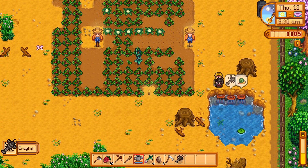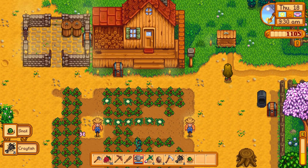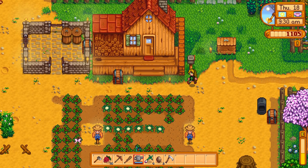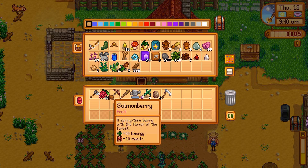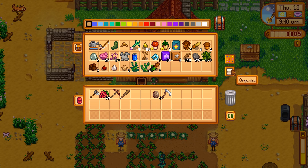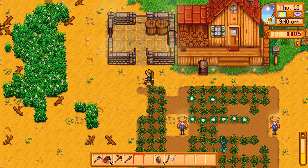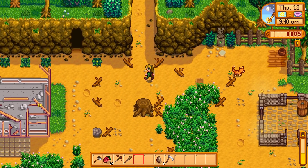And you guys didn't have to watch all the boringness because I edited all that out. We're going to sell our crayfish and snail. Today is a mining day because I need to mine and I don't need a watering can. So we're going to go mining - we have the stuff and we can get it done.